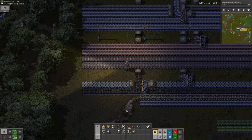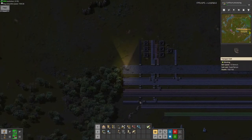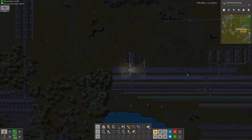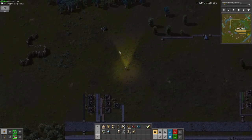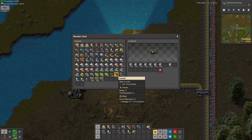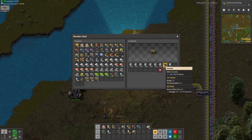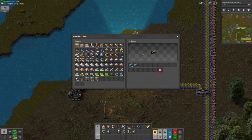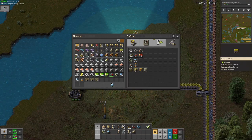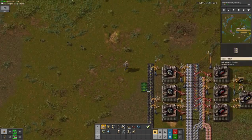Now all I need is the stone bricks. I need to unfortunately get rid of some more cliffs first if I want to get those stone bricks to make walls. This is why I have so many grenades - I'll be using many of them to make more cliff explosives.